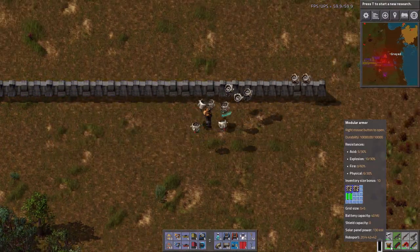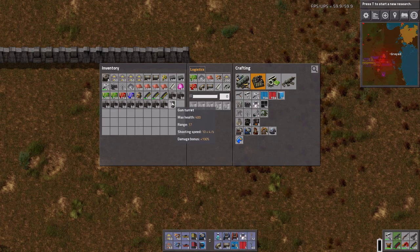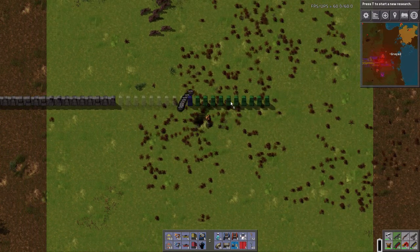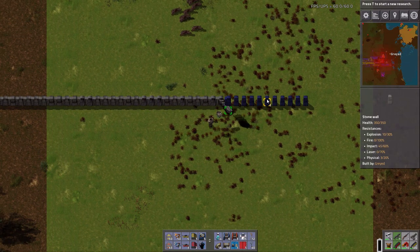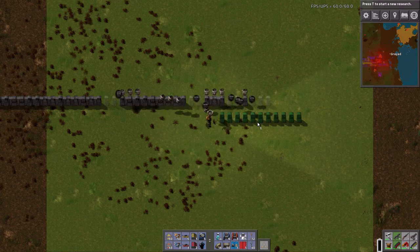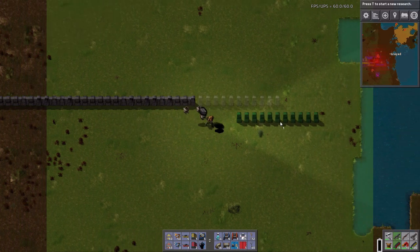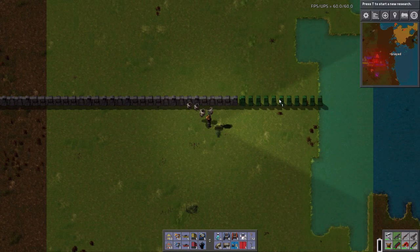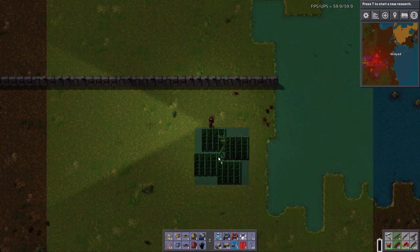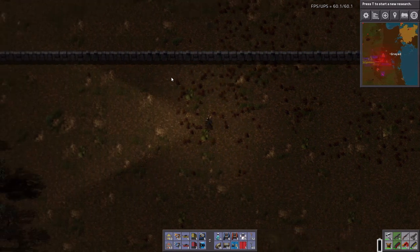Before I go any further, let's check on my personal robo-ports — yeah, they're doing okay on power. As long as you don't use them constantly, you can run them off of solar power quite decently. And there we go — we have our wall all the way across the top. Let's get our guns ready and do a line of lasers all the way across.